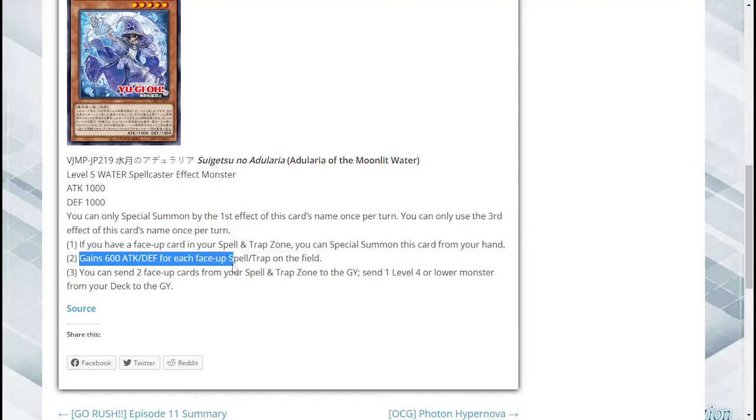It gains 600 attack and defense for every face-up spell and trap on the field. That's probably not going to be the effect used the most, let's be honest here. It's probably going to be used as Link, Synchro, or Xyz material the most.